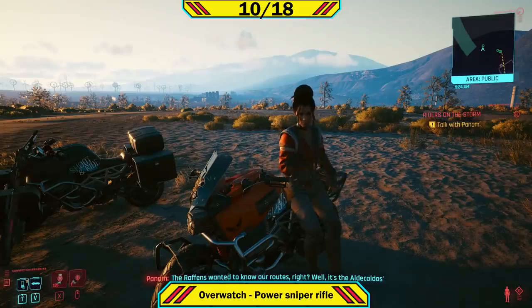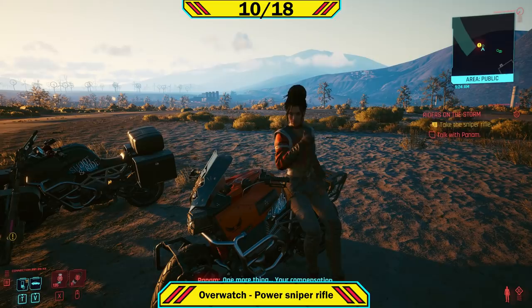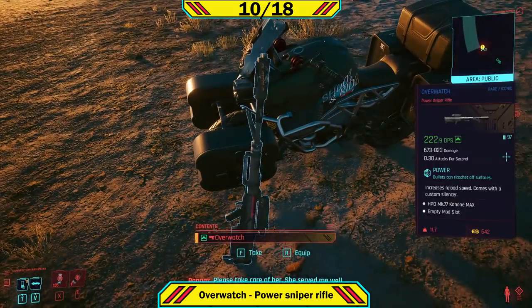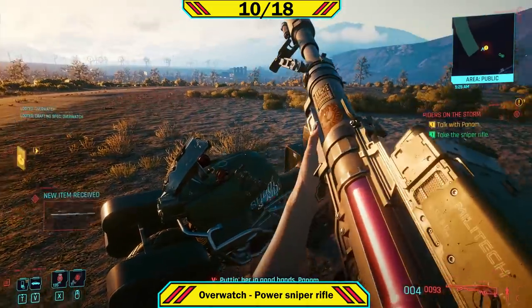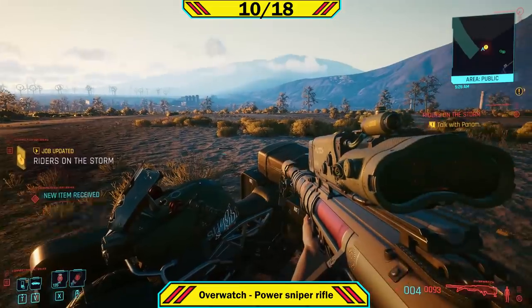And finally, weapon number ten tied to quests is a sniper rifle called Overwatch, which is given to you by Panam after the mission Riders on the Storm — and this does go up on the wall. Also during the mission you can get Problem Solving, an iconic submachine gun that does not go on the wall but is easy to miss.